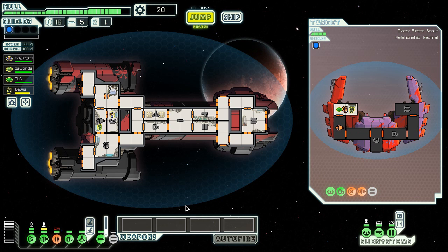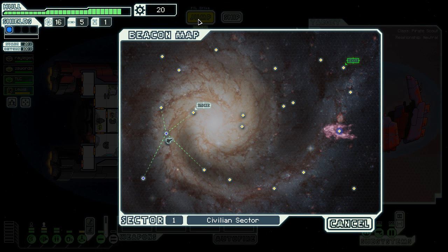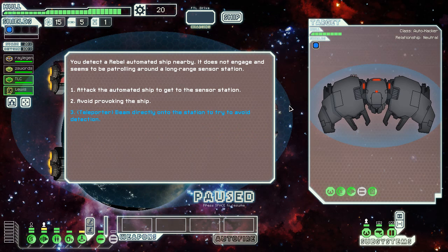The flak cannon killed the slaves in the fight. God damn it. What if I had killed them only with the boarding crew? I'm pretty sure it's just a random event, there's nothing I can really do about it. That's pretty much it for that one — no point in going to the store. I just don't have enough scrap right now, so I'm just gonna continue on my mission of misery.